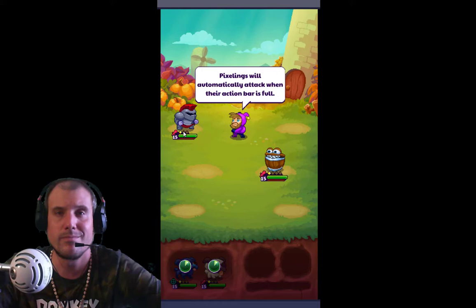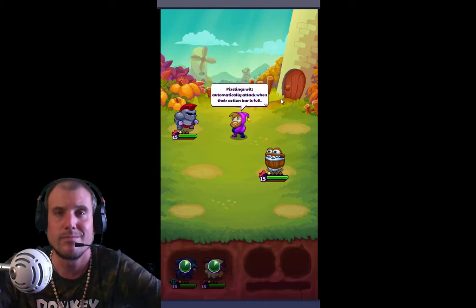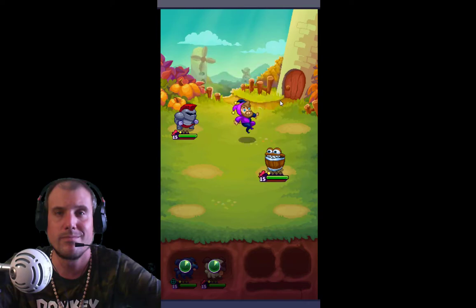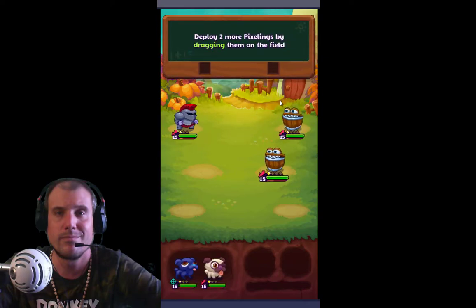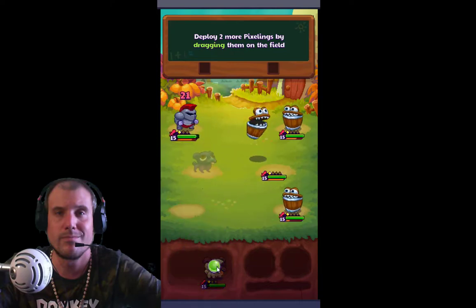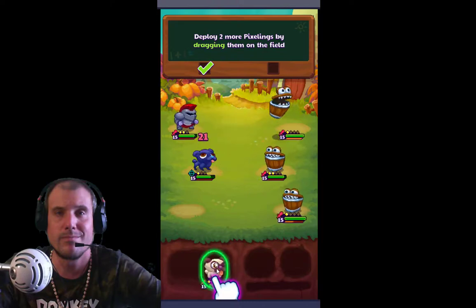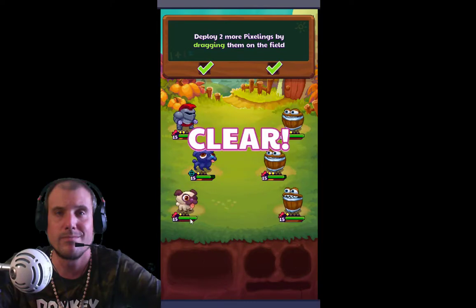Clear! Pixelings will automatically attack when their action bar is full. Automatic attacks happen on their own without your input. Deploy two more pixelings by dragging them on the field. And one more pixeling here. Clear!